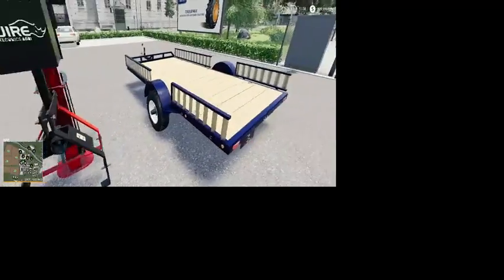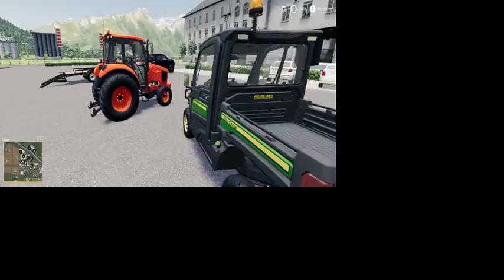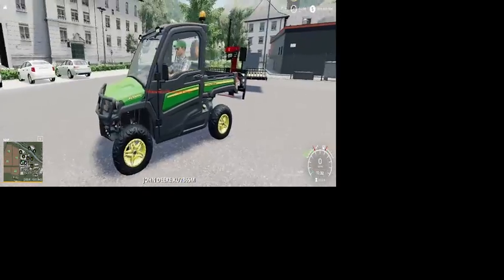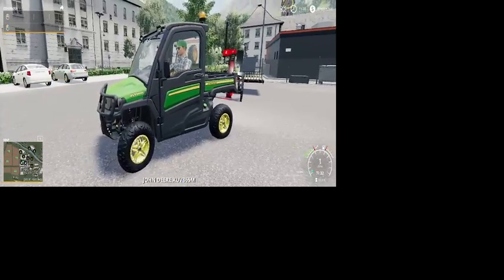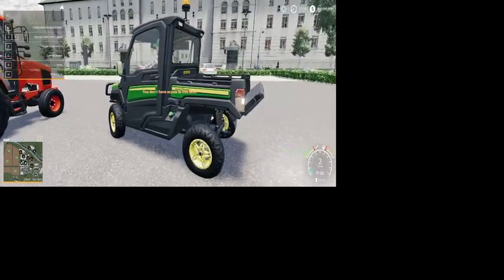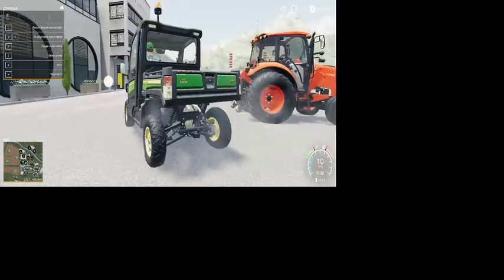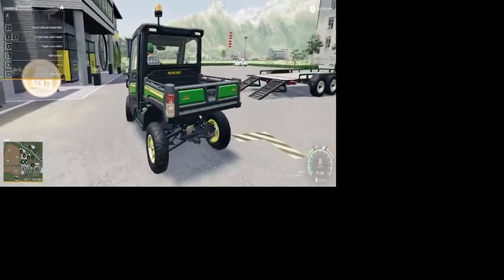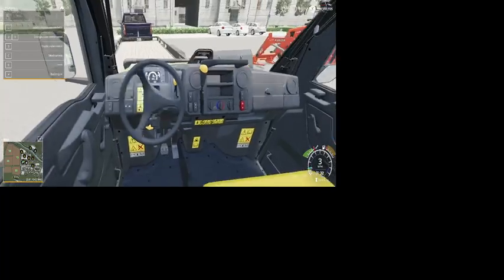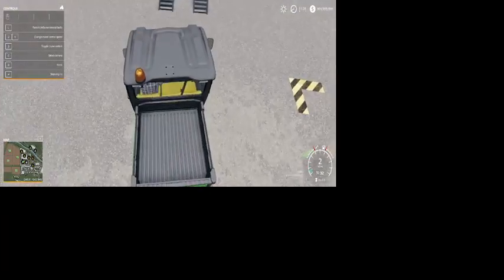We have this big thing, this trailer, but we're not picking this trailer up today — we'll pick it up later. We also have our gator with a working tailgate. When you press left control I can dump it, but obviously we don't own the slant so we can't dump it here. I do love the gator.